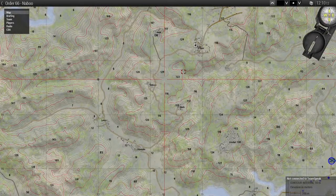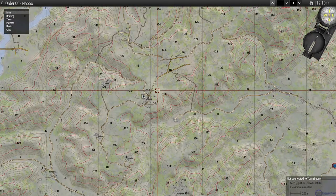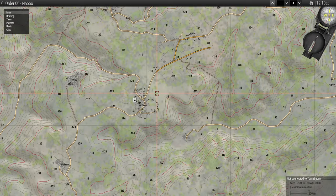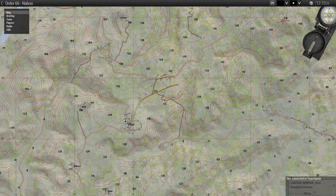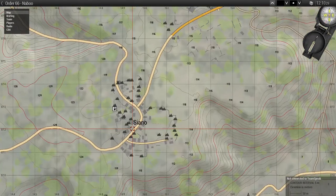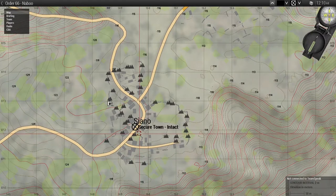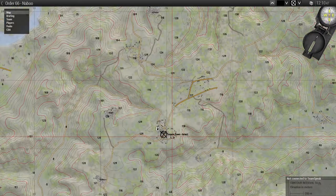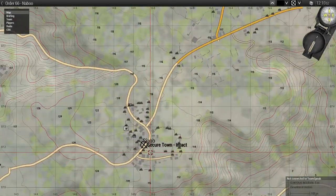We're going to go through a practice run of a layout for what we can do from ground command level all the way down to squad lead level. We'll say that this town we need to secure intact, so the goal is to capture this town intact, and we're deploying from up here to the north.